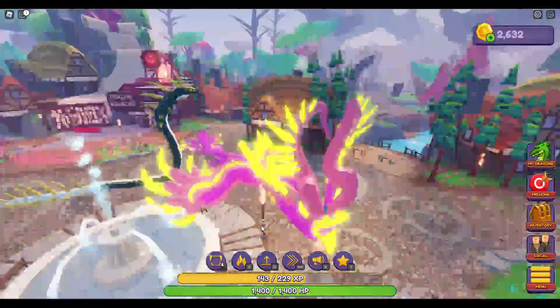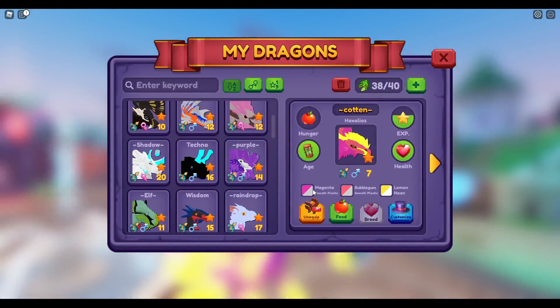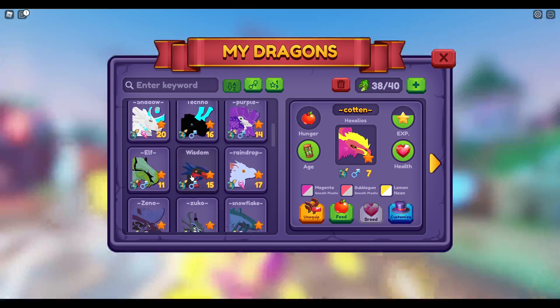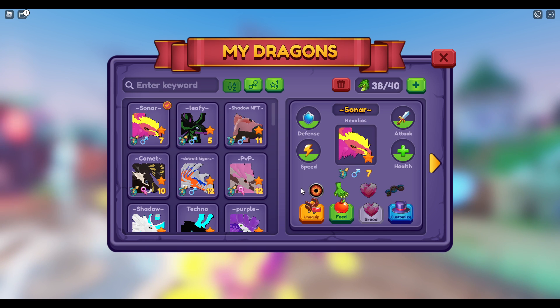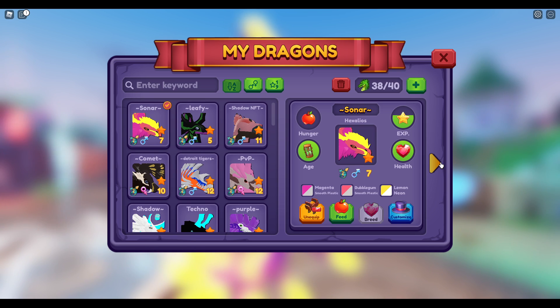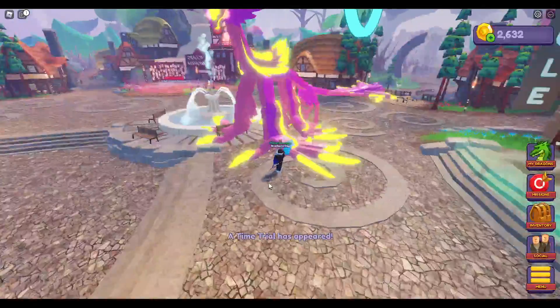It resembles the Sonar Studios logo colors — I really like it. No element though, which kind of sucks. The colors are magenta, bubblegum, and lemon. Here are the stats for anyone that cares. It looks pretty cool and I definitely like it.